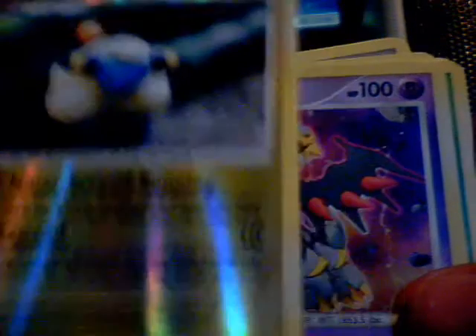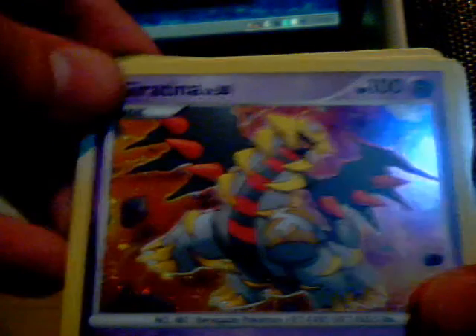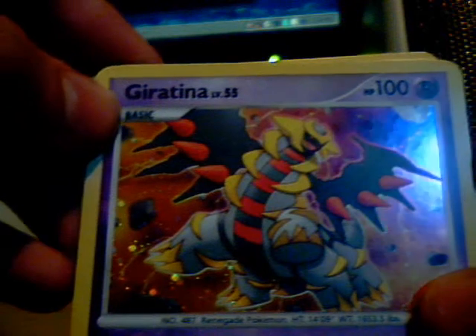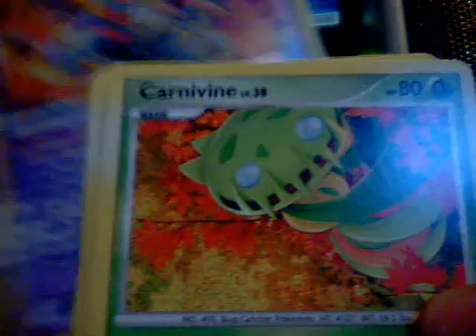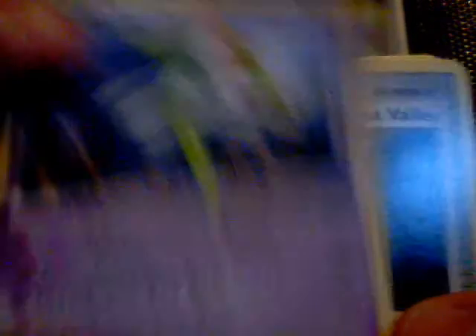Not sure if you guys can correct me — if it's a Reverse Hollow, not sure. Oh, look at that! A Giratina — so sweet. And a Carnivine. And a Curlia. That's all for that pack right there.